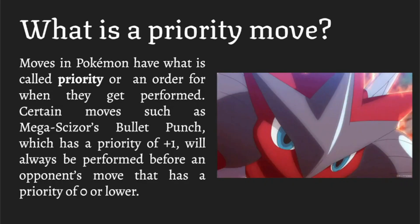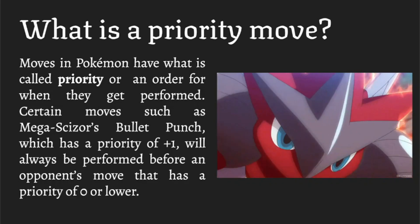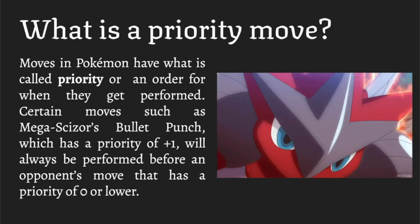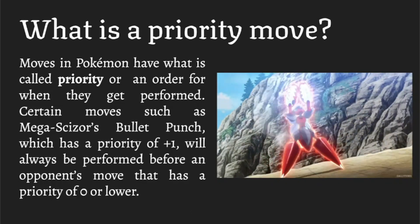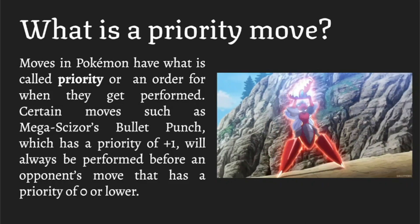We're going to talk mostly about plus one and up today. You might be thinking there must be some balancing feature — and you'd be right. A lot of the time priority moves are exclusive to certain Pokemon, so you won't see everybody using Bullet Punch; you'll see certain Pokemon like Scizor or Metagross have access to it. Also, they come at a cost of being a little weaker — usually around 40 base power, though there are some exceptions.